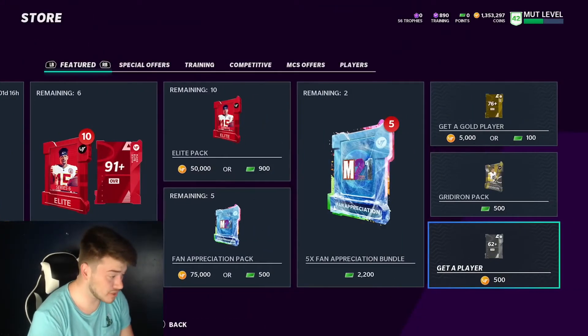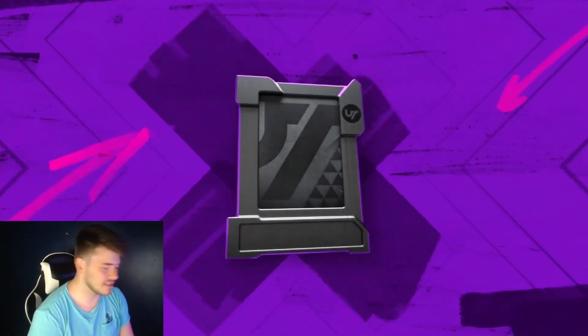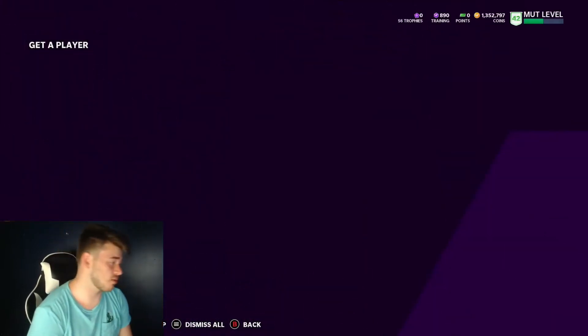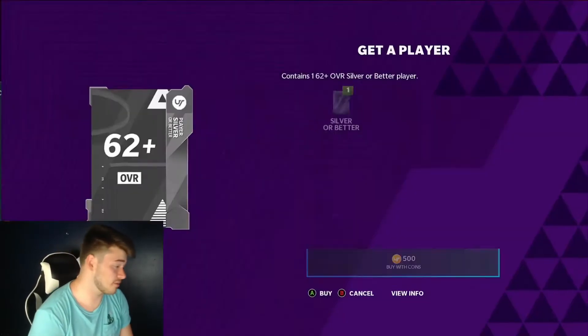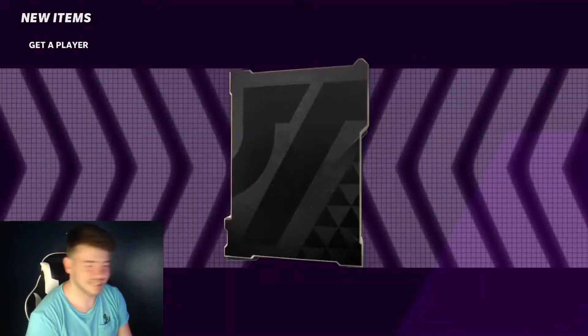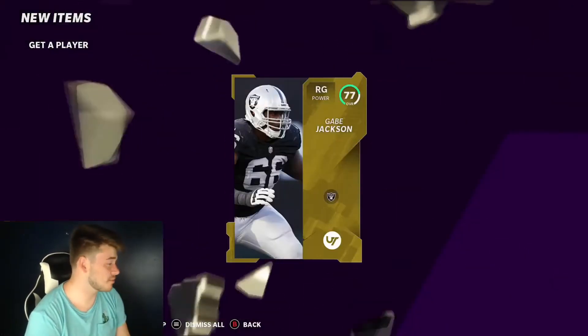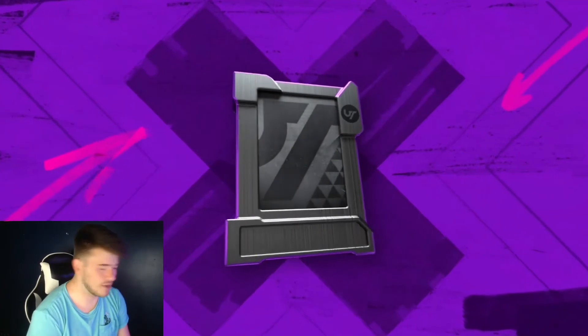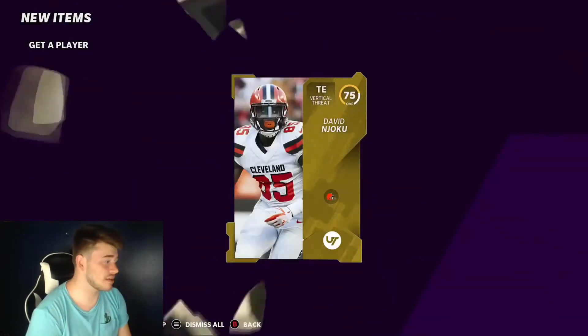Right after that we get an 86 overall Jack Youngblood. So far this has been really good. We have about 15,000 coins left in these get-a-player packs, only about 10,000 coins in, and we're already making back most of our coins if not all of them. Obviously we're making profit. These get-a-player packs are great - it may be a slow process but it's easy and fun because you're opening a lot of packs for very low risk.